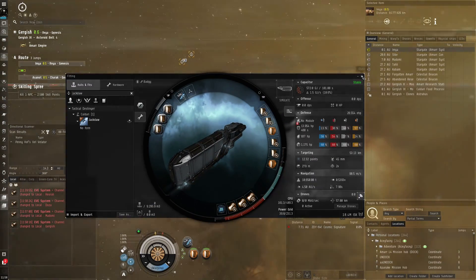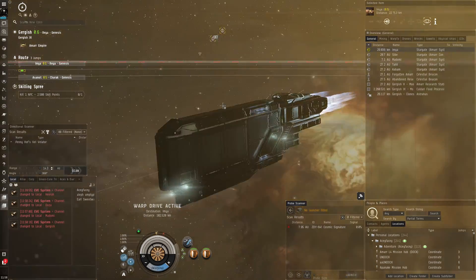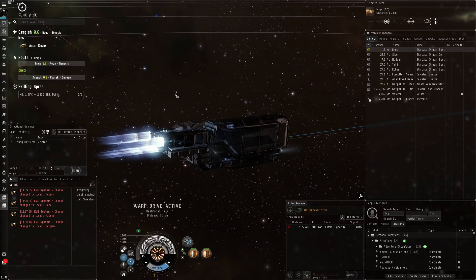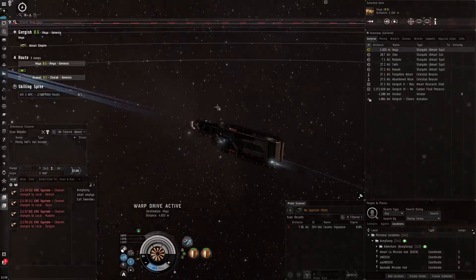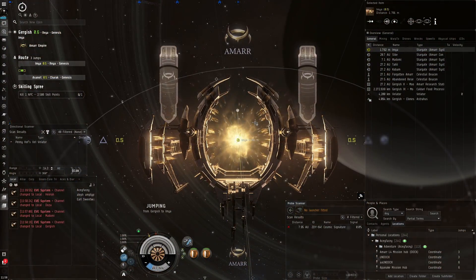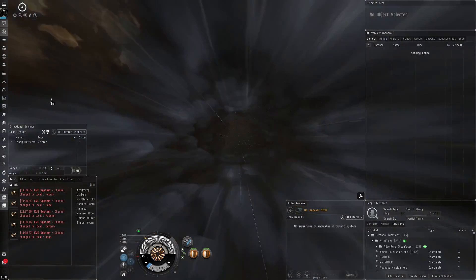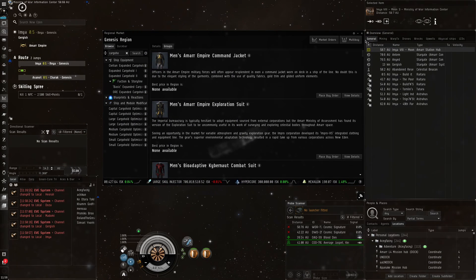I'm in the Badger — I call my ship the 'Badgie' — but it's actually called the Badger. This ship is the tankier transport ship of the Caldari. You've got the very big one with a large cargo hold, and then you've got the smaller one which is the Badger that I'm using. It's a bit tankier but doesn't have as much cargo space as the large one.